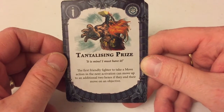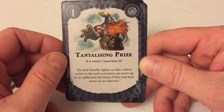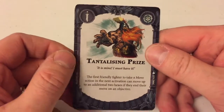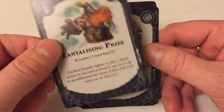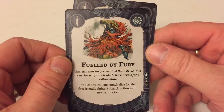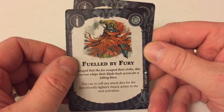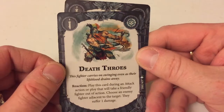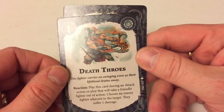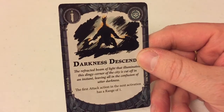Tantalizing Prize — the first friendly fighter to take a move action in the next activation can move up to an additional two hexes if they end their move on an objective. That's a universal card but it's custom made for Dwardens — I think every Fire Slayer team is going to be using that. Fueled by Fury — you can reroll any attack dice for the first friendly fighter's attack action in the next activation. Death Throws — if your friendly fighter is taken out of action, choose an enemy fighter adjacent to the target; they suffer one damage. Always good.